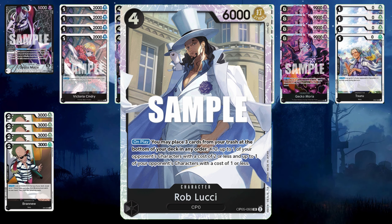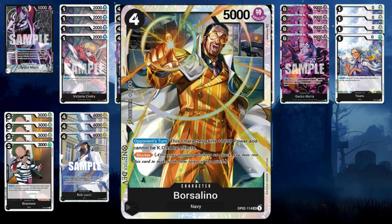Then we have Borsalino. Amazing blocker, cannot be taken out by effects. He can be sent to your trash if the opponent has something like Rook or if they're running black, or bottom decked. In a mirror match he works really well — when your opponent's attacking, he has 6k power, so they have to swing even more. He just protects your life and your board. Running three Borsalino, just like Rablucci.